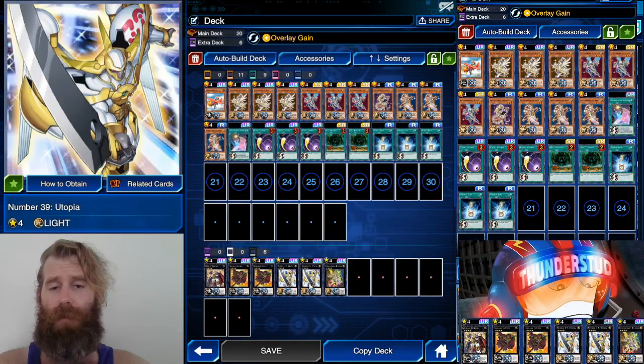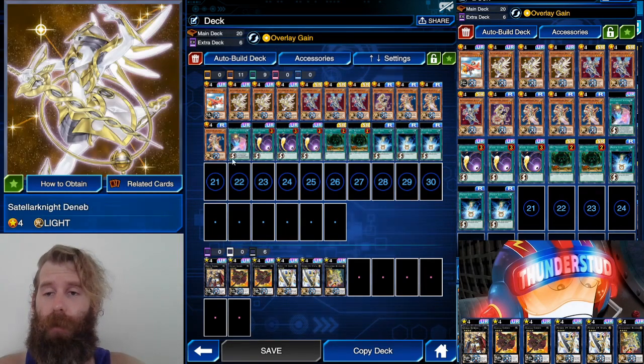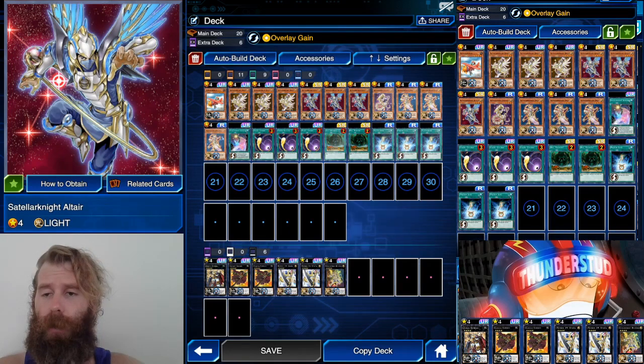Let's start with the boss monsters since this is a whole new mechanic in Duel Links — new to me too. I think Utopia is the ace monster since I've seen the first three episodes. They're all level four, which tripped me out the hardest. Two level fours are all you need. Stellar Knight Deneb — you normal summon or special summon it and you get to add from your deck to your hand, so it's essentially a search. Then there's Altair: when summoned, target one Stellar Knight monster in your graveyard and special summon it in defense. But Altair is also restrictive — monsters you control cannot attack for the rest of the turn except Stellar Knight monsters.